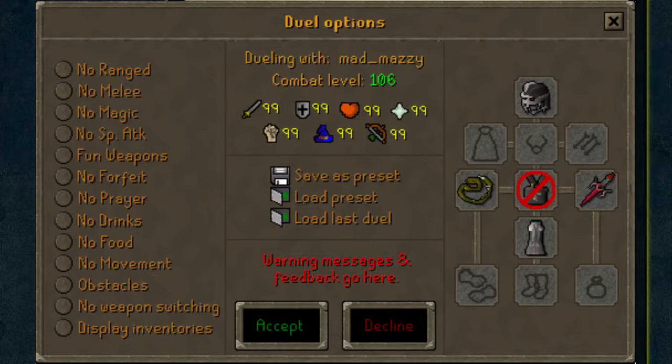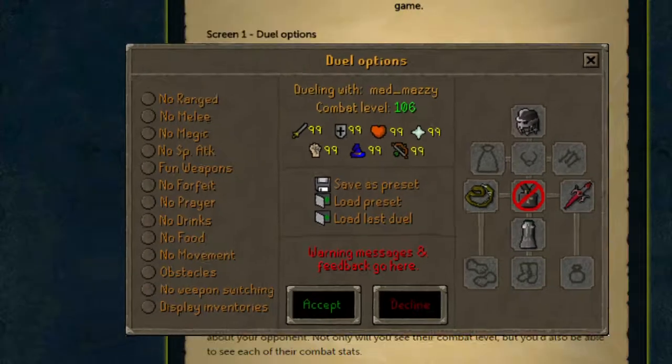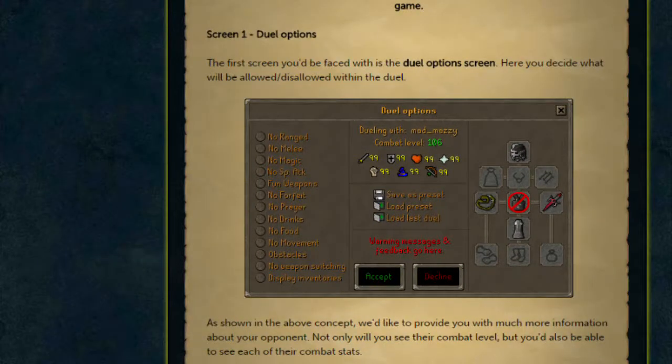They'd also like to add the option of seeing the combat stats of your opponent. Here in this image we can see the attack, defense, hit points, prayer, strength, magic, and range levels of Mad Mazzy, as well as the combat level, which I believe you can already see at the moment. This will allow you to really gauge who you're fighting and actually get the rules that you want for the duel.